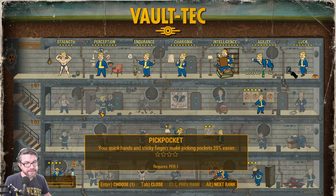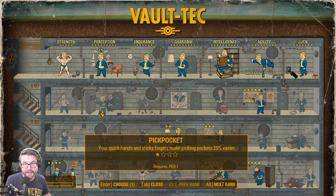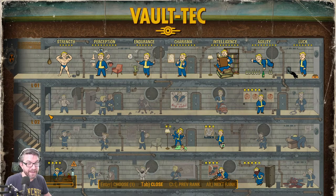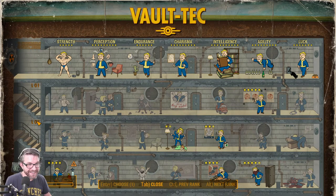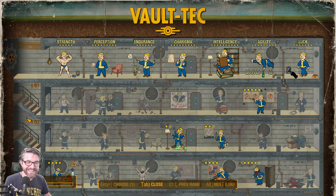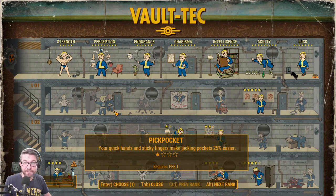I suspect my backup arrives when the cell has been cleared out enough for them to spawn in. It seems like when I need a crew the most is when they aren't there — it's only when the enemies get a little more thinned out that they show up.